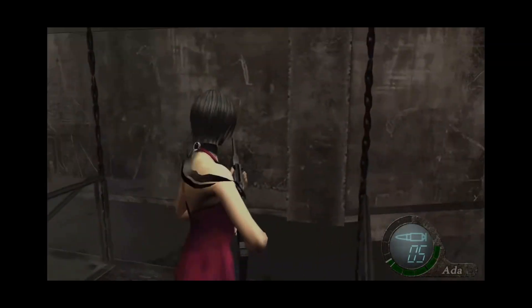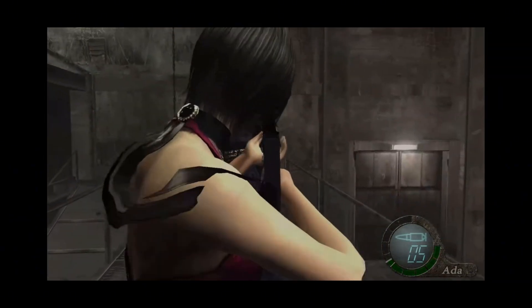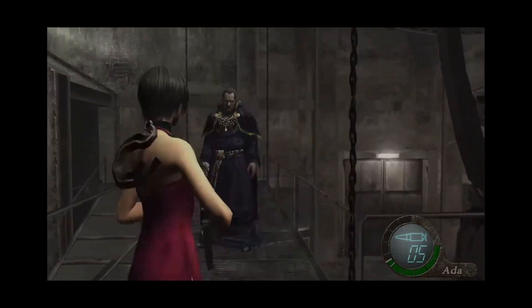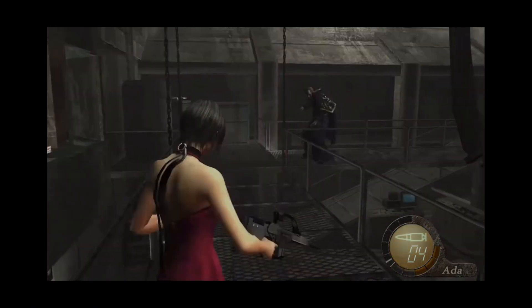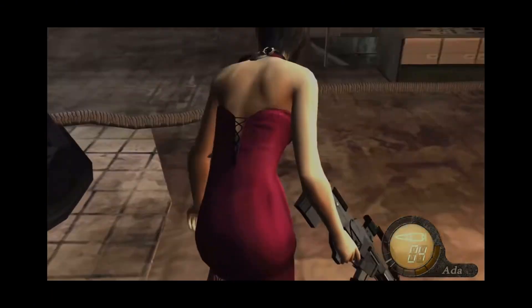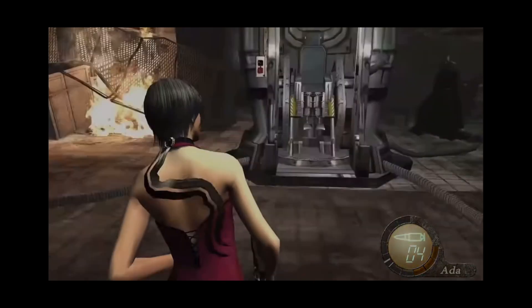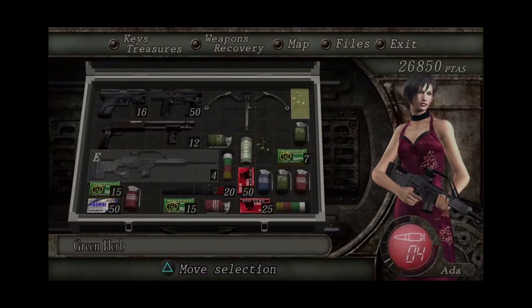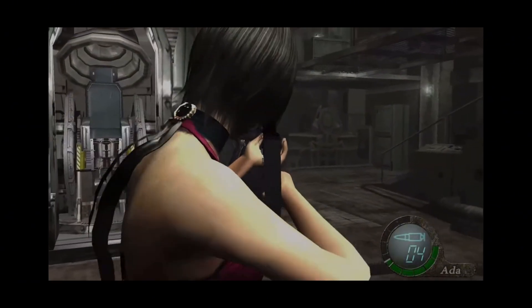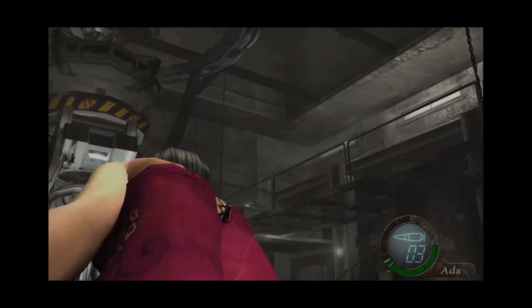Coming in at number two is definitely one of the scariest and most tense boss fights in all of Resident Evil. The Sadler boss fight in Resident Evil 4 Separate Ways I think is one of the most challenging boss fights where you're fighting a boss that's just in his human form. Osmund Sadler just in his human form is debatably stronger and faster than Wesker in his human form. Some of you may think that the Sadler boss fight in RE4 Remake Separate Ways was harder than this one in the original, but the only reason I included this one instead is because in RE4 Remake you're able to buy the RPG much easier.